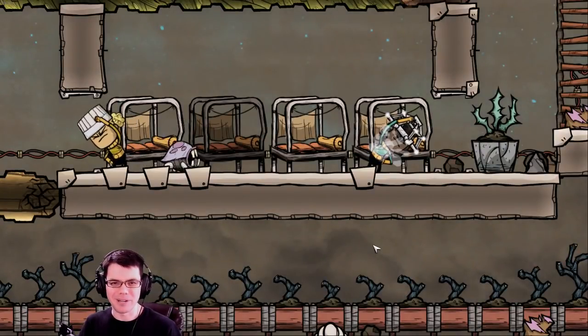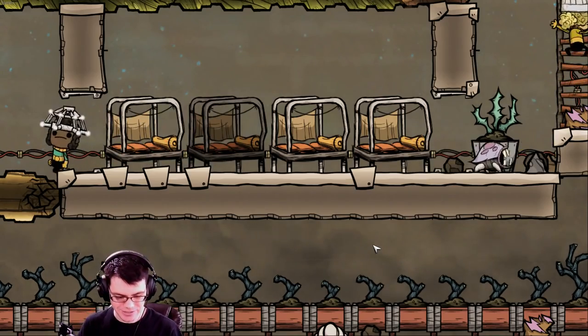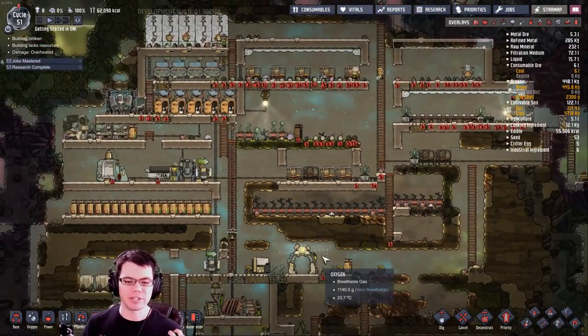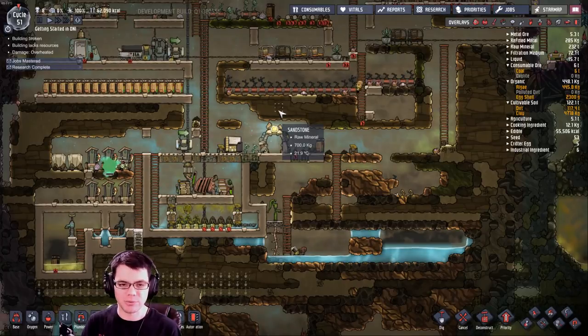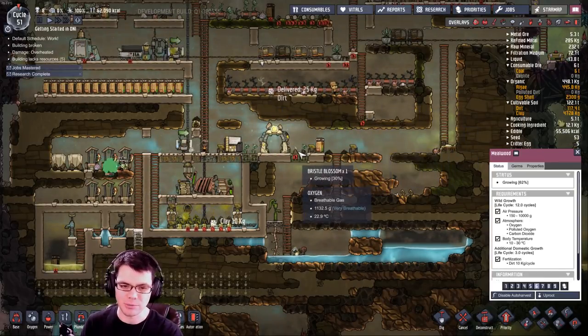Good morning and welcome back, my fellow duplicants, to Oxygen Not Included. This is episode 3. Our goal for this episode is to take our ability to make food, farms, and whatnot to the next level. We're going to want to expand a little bit beyond meal wood, or maybe kind of organize it.